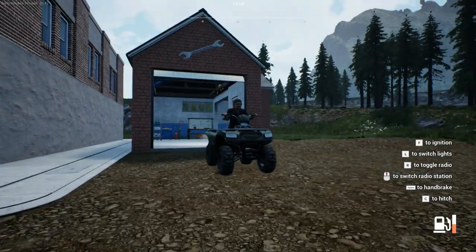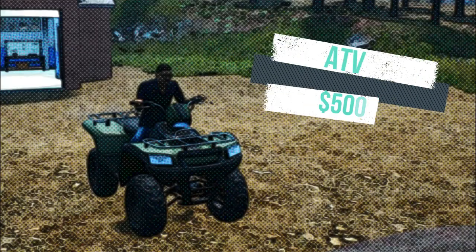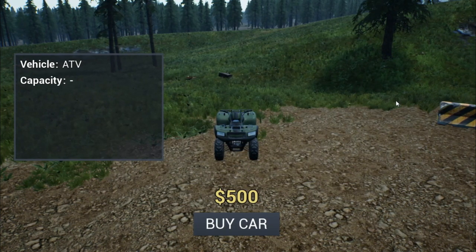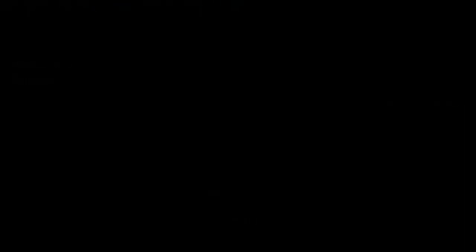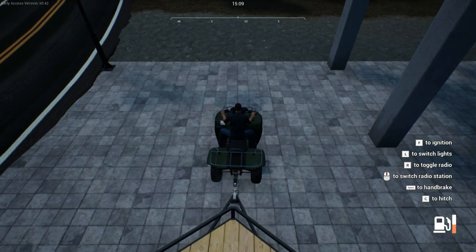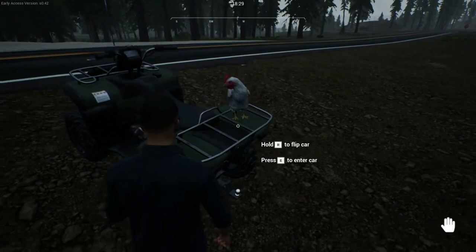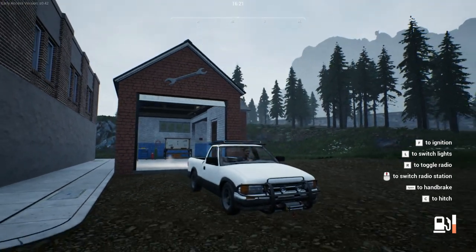Next up we have one of our smallest yet one of the more fun vehicles to drive — the ATV. The ATV doesn't have the capacity for pigs or cows and it will cost you $500 to purchase. The ATV can hitch to a trailer and it can also be transported by means of the car trailer. It also has front and rear racks which can store chickens and other items.